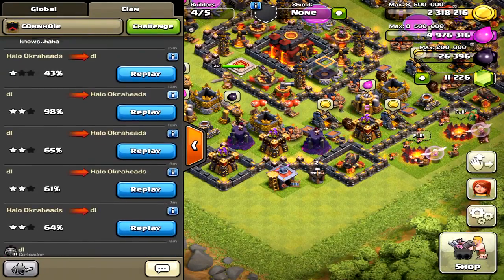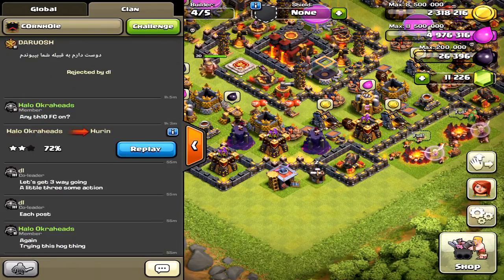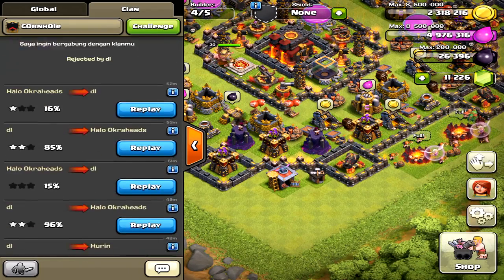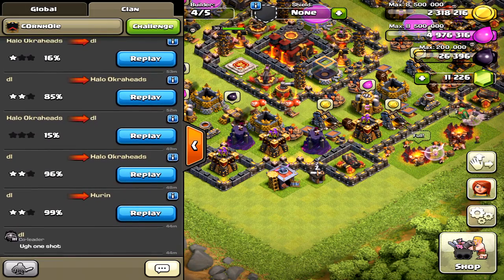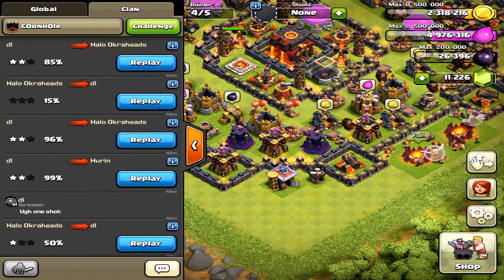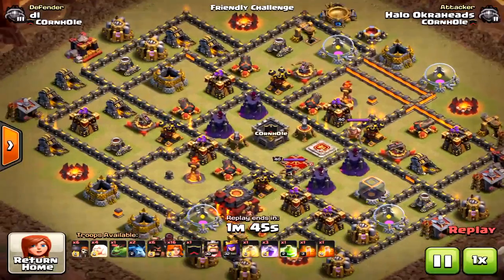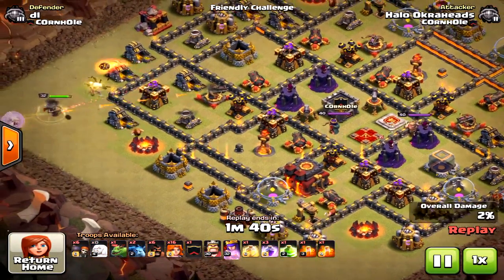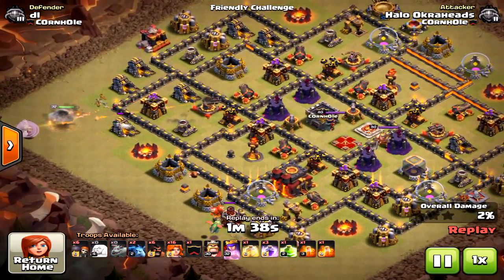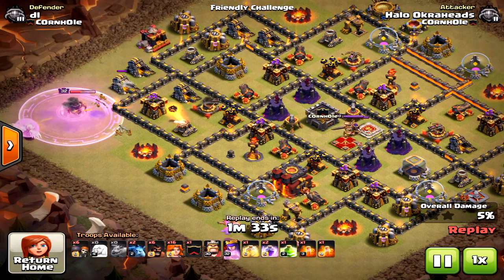Welcome to another video — today we're talking about Valkyries, Hogs, and Baby Dragons at the Town Hall 10 level for the three-star. I'm going to walk you through all the attacks I had against multiple bases while figuring out the strategy. It's a very popular strategy; people commonly use Valkyries and Hogs, and some use Baby Dragons as well.